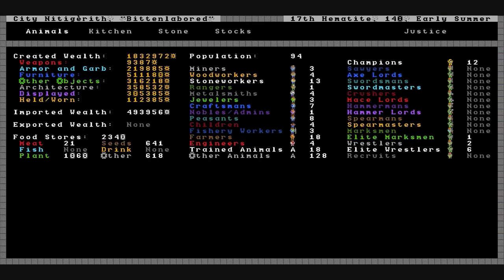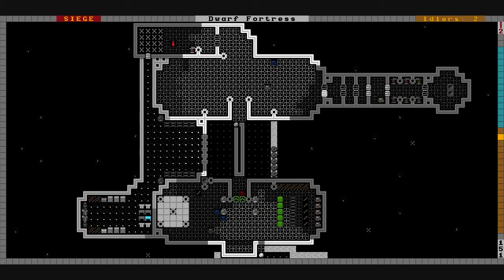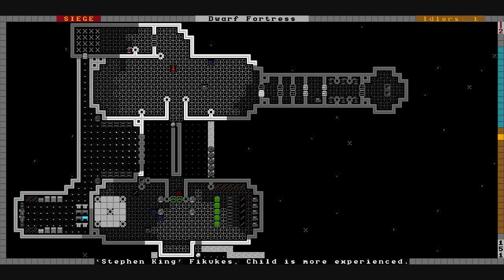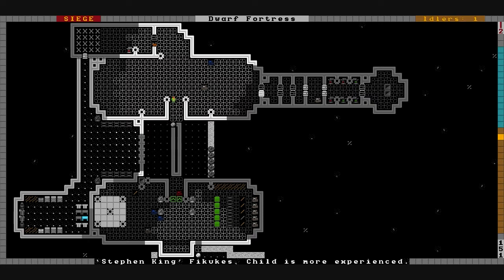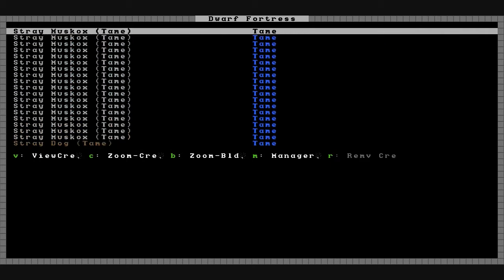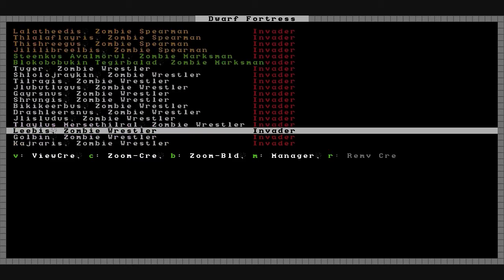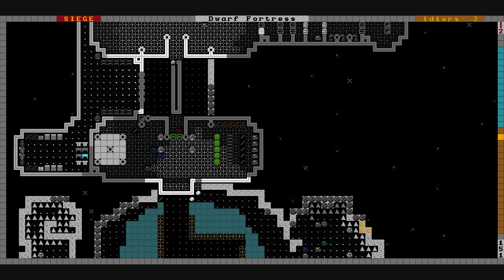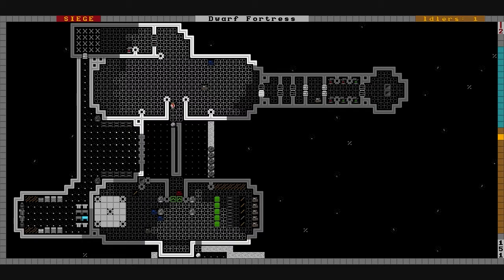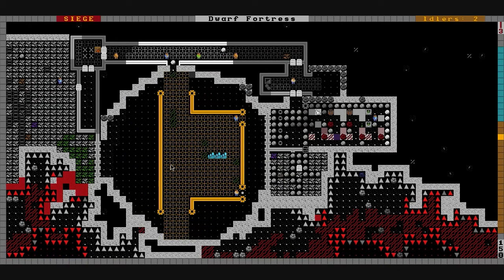It's 17th Hematite 140, early summer. This year is already almost half over and the only thing that's happened so far is Luke Skywalker getting elected. Cute Emo Boy X is sad — he's unhappy with neck and brain damage. He's just hauling stones right now. We did have some zombie hammer men show up, zombie spearmen, zombie wrestlers — lots of zombies. We also had a super mutant siege at the beginning of the year but they left rather quickly before we could do anything.